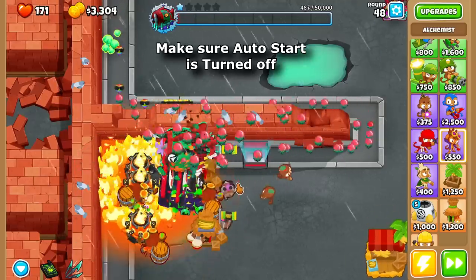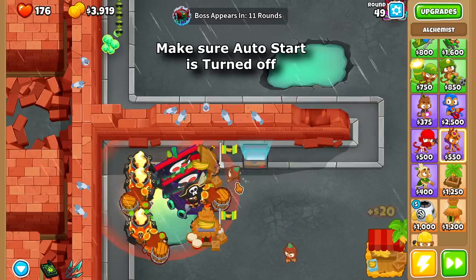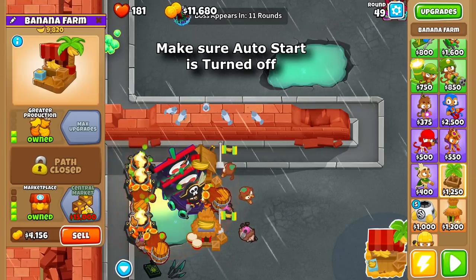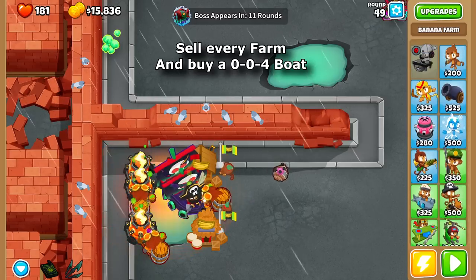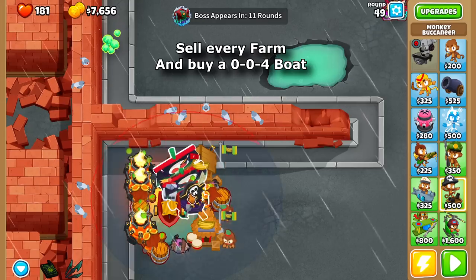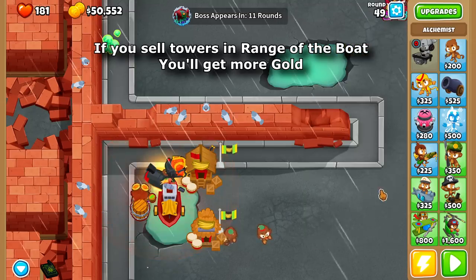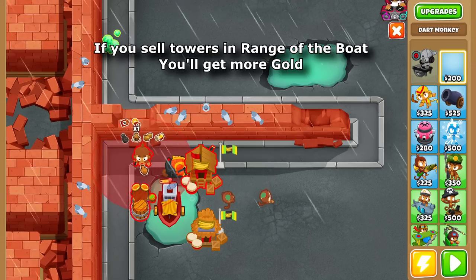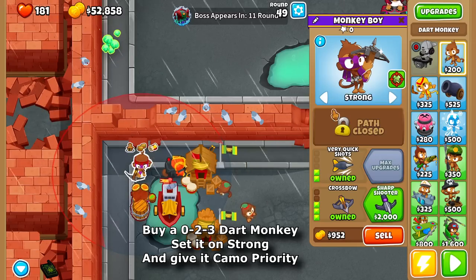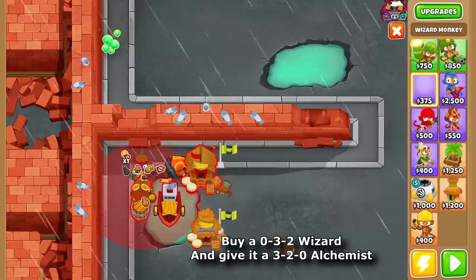Make sure the other side is turned off. Sell every farm and buy a 0-0-4 boat. If you sell towers in range of the boat, you'll get more gold. Buy a 0-2-3 dart monkey, set it on strong and give it camo priority. Buy a 0-3-2 wizard and give it a 3-2-0 Alchemist.